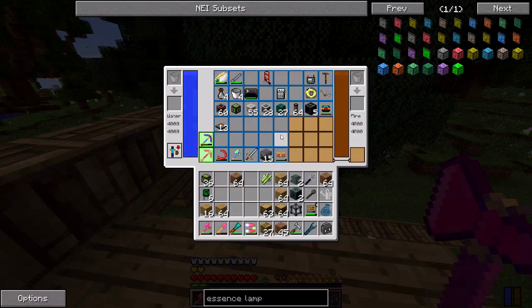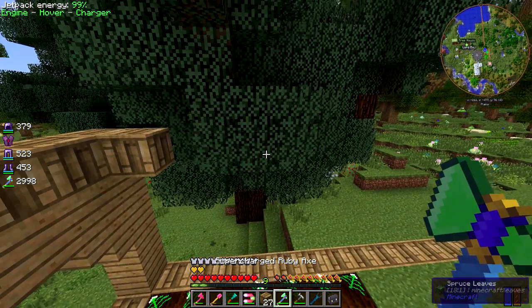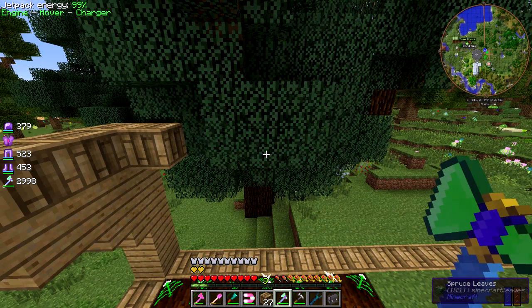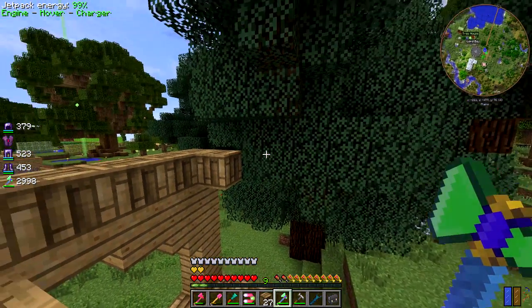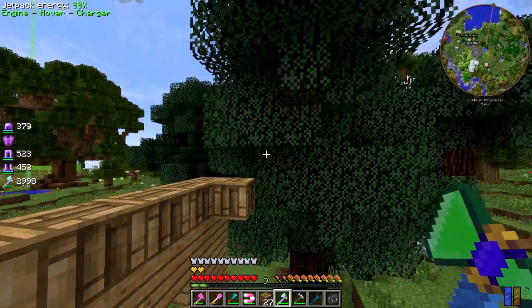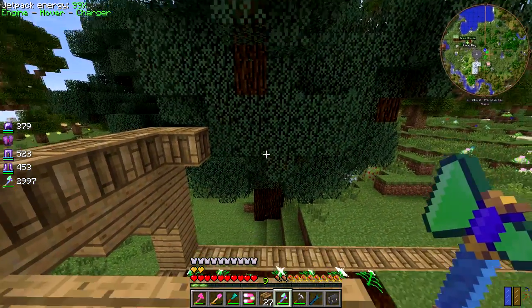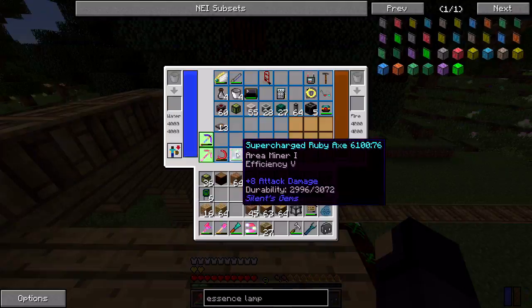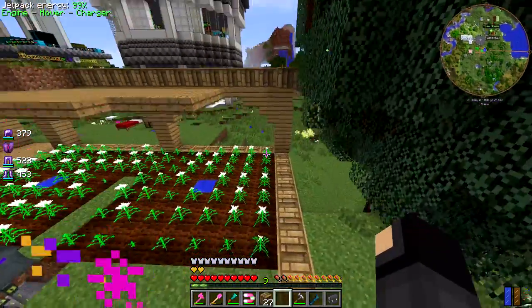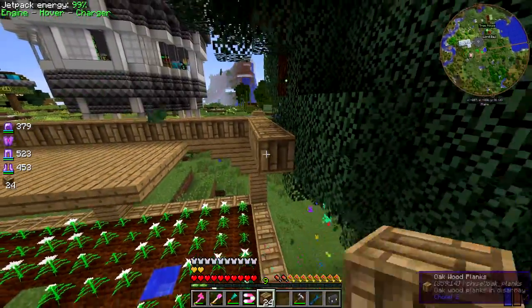The area minor enchantment has an interesting effect with axes - I'm not sure if I want to try to fix this or just accept it. It works on leaves, and it also gets the wood blocks when you use it like that. I don't know if I want to let that happen or try to fix it as a bug. The area minor enchantment was a lot more complicated than I thought it would be.